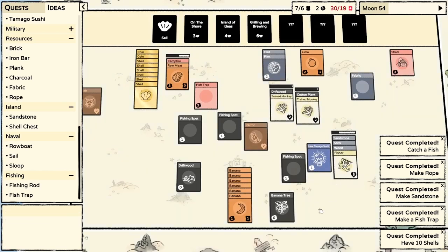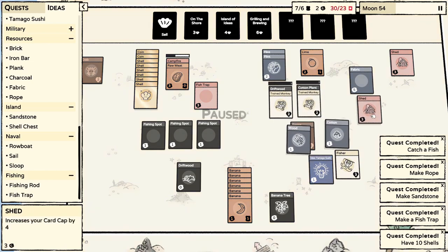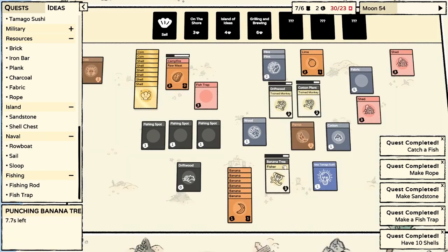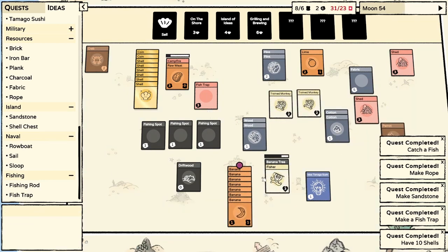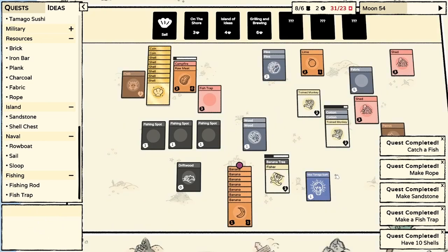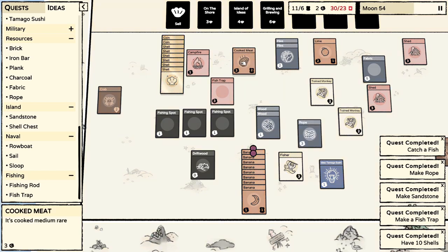Someone working on driftwood, then the banana tree next. I don't know what to do with these fishing spots yet. Once we can consistently get seaweed - and I don't know how - then maybe we can start making sushi. There's got to be a way to make seaweed. Maybe just grilling the fish would make it more valuable. We need cotton to make rope, so I think we just need two.